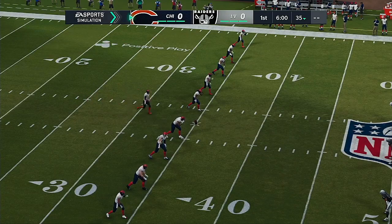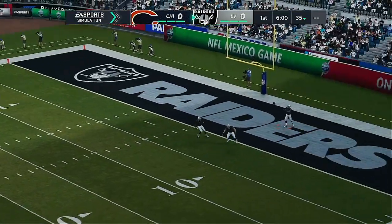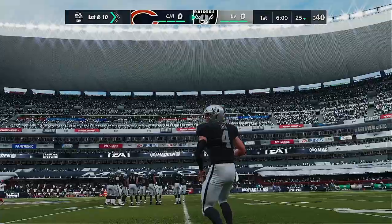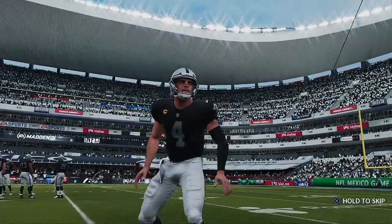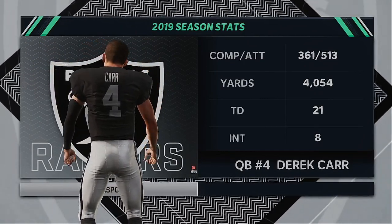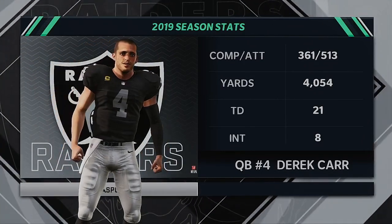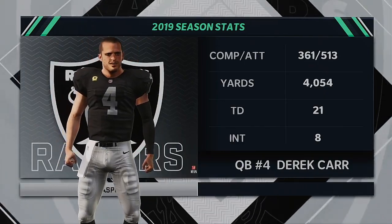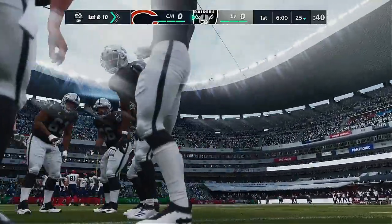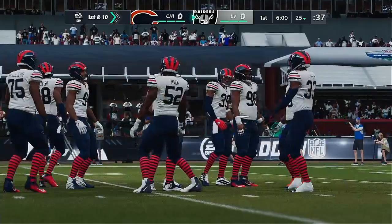It seems like we were just starting training camp, but here we are in October, and off we go on EA Sports. It's taken in the end zone, and he opts to not bring this one out. The first drive will start at the 25. The Raiders set to go to work behind their veteran quarterback, Derek Carr. One of the things that Derek Carr has really improved in doing since college is his ability to stay in the pocket, find the right guy, and deliver the ball with accuracy. Derek Carr has great touch when he throws the football.